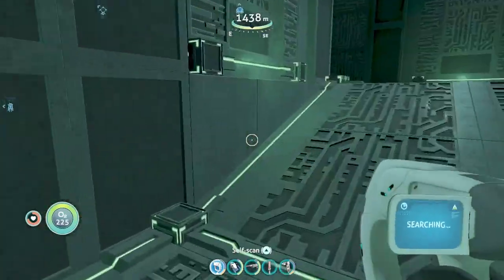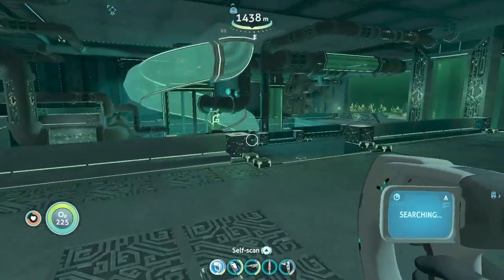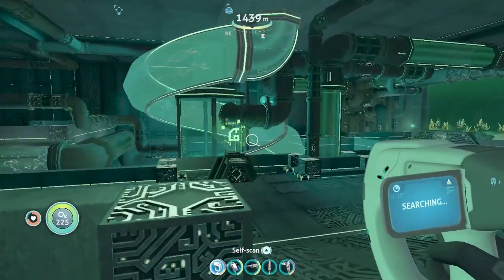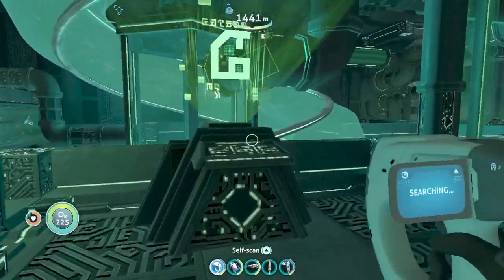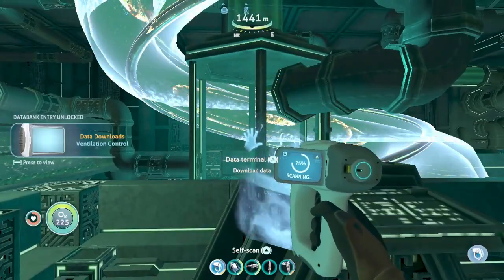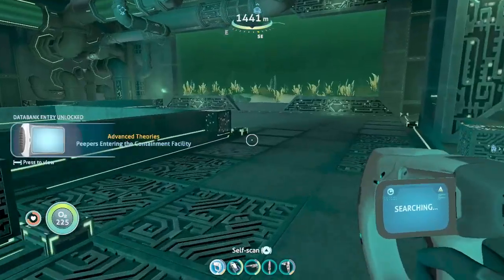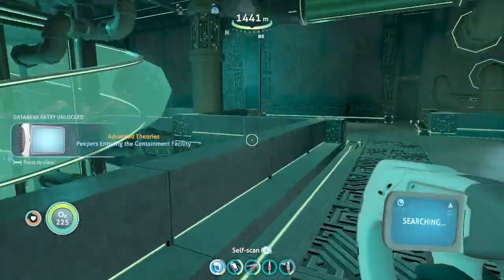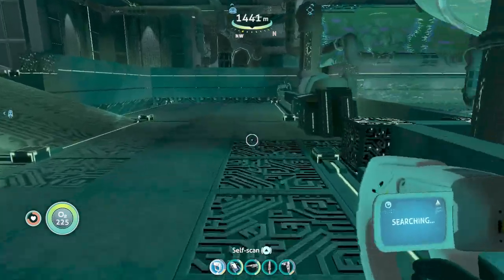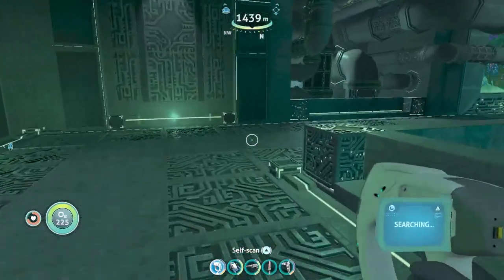This is impressive. This is the ventilation system — you can see peepers going up and down through the pipes. Integrating new PDA data. Peepers entering the containment facility. Wait a second — so this is where all the peepers always went.